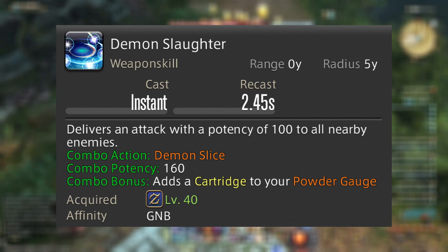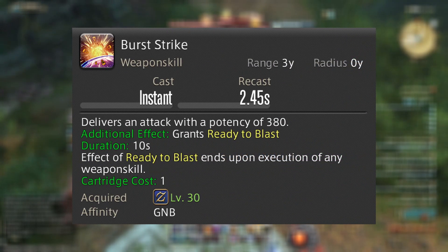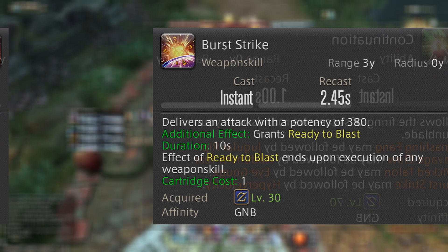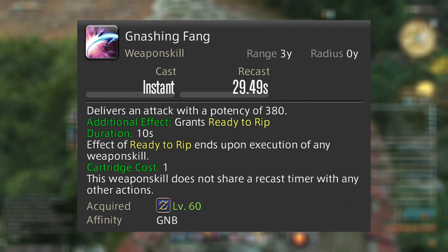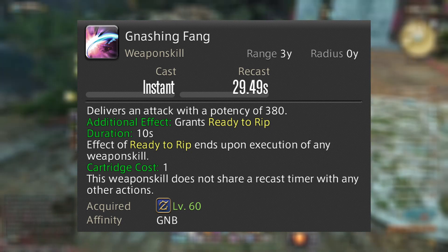Now let's talk about what you spend your cartridges on. First, we have Burst Strike with 380 potency. This will allow you to weave Hyper Velocity from Continuation. Continuation is a placeholder skill that turns into one of four off-GCD abilities. Gnashing Fang combo costs one cartridge and has a 30-second cooldown, which is also reduced by skill speed. This is where those three other Continuation abilities come in.